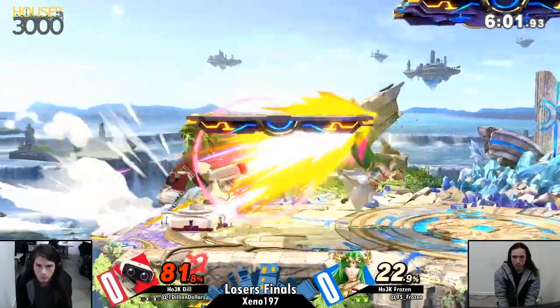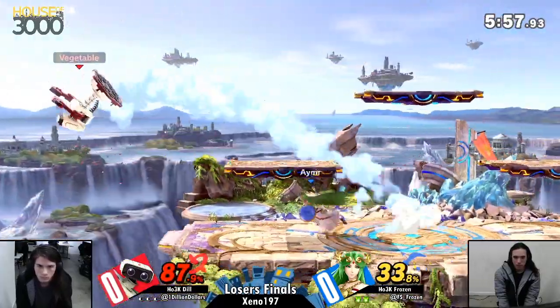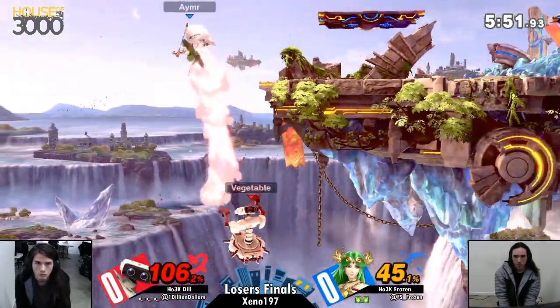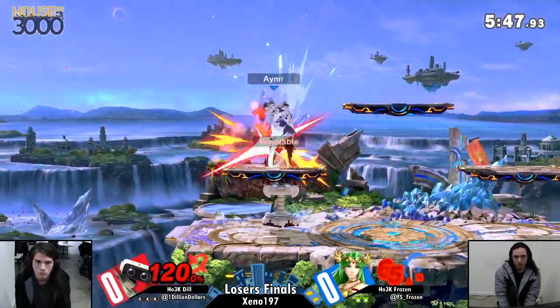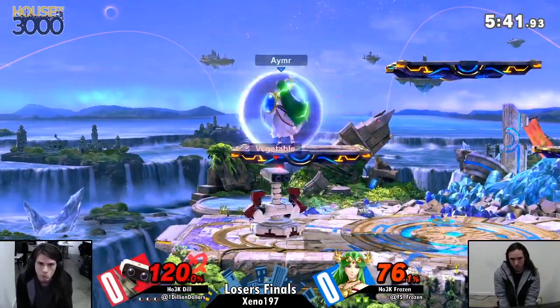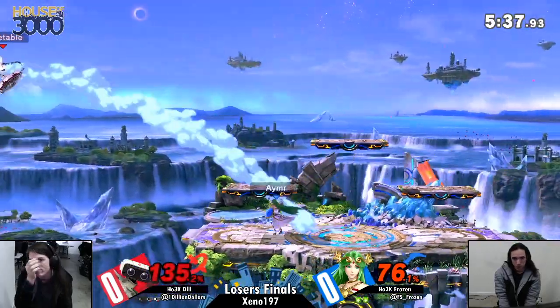Second highest, I'm pretty sure, after Town and City. I like the grab out of shield from Dill a little bit earlier — he was expecting Frozen to do a retreating nair, fast fall, and backwards. Nice timing for Dill. The grab was just a really, really hard retreat. Off the stage now, and Dill is so poised in this matchup — he knows all of the positioning for Palutena.